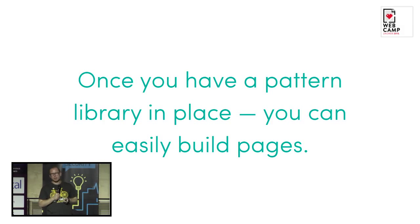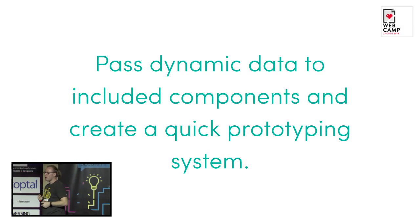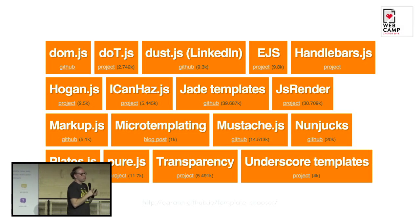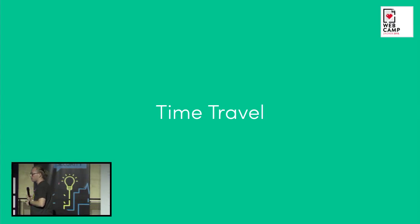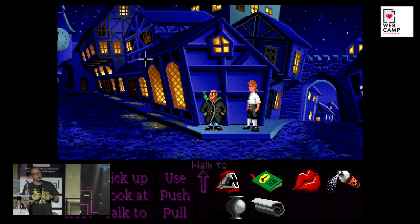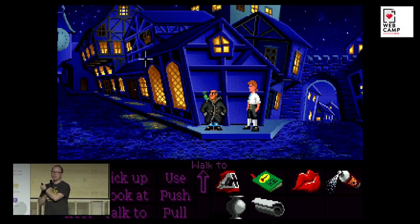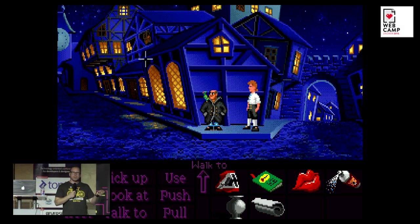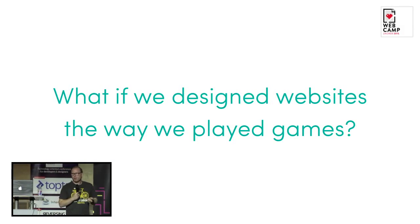With all the patterns in place, you can build web pages. You should find some sort of templating engine that allows you to pass dynamic data so you can do quick prototypes — there are a lot available. I used to do it with PHP: just include it, pass some variables, and I could have a small, scalable templating engine to create all other web pages. But we started with video games, so let's talk more about Monkey Island. I wonder what if we designed websites the way we played games.